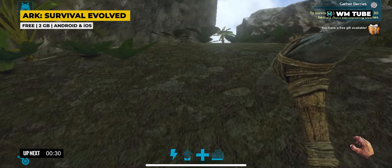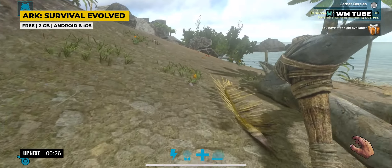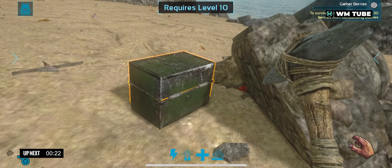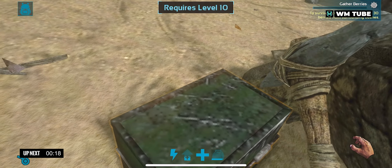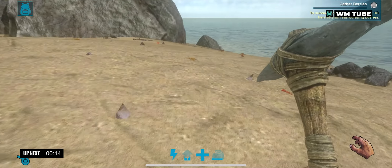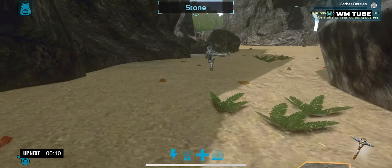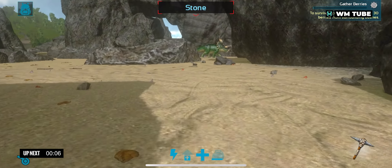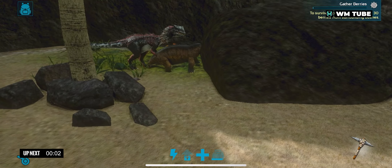Ark: Survival Evolved is an action-adventure survival game set on an expansive island populated by dinosaurs and other prehistoric creatures. Players must navigate diverse environments, managing survival elements such as hunger and thirst while gathering resources. A key feature is the ability to tame and ride dinosaurs, which can serve as companions and mounts. The game includes extensive crafting and building mechanics, allowing players to create shelters and structures.